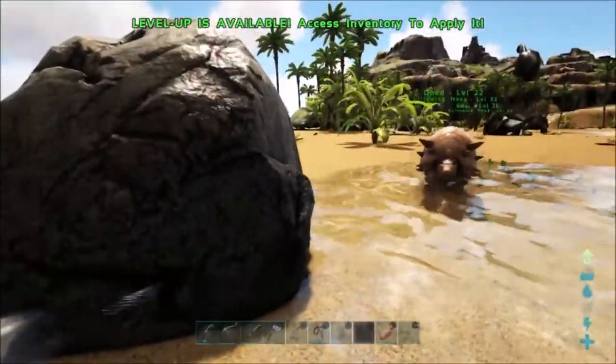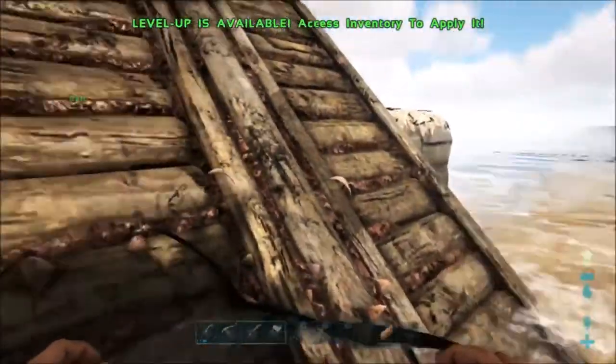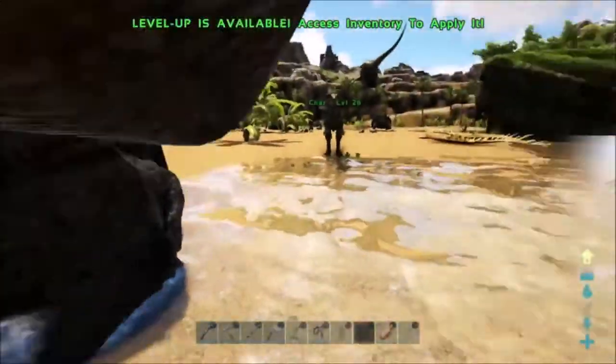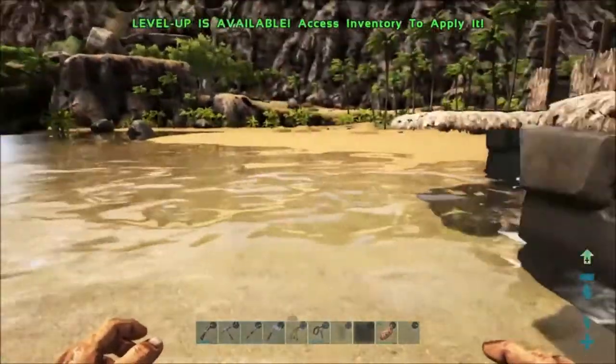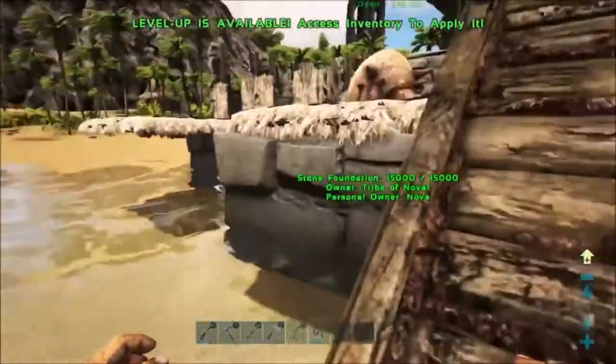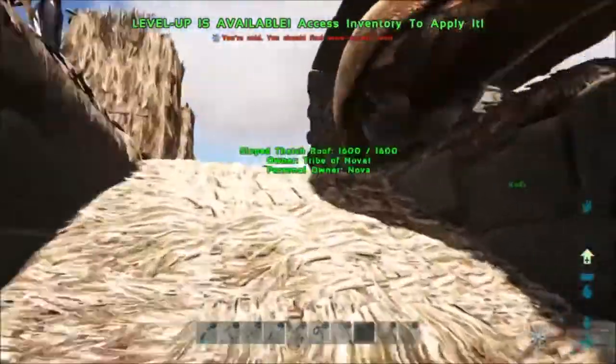Now, when you can ride a Doedicurus, your weight actually contributes towards his weight capacity. Oh no, he's right on top of me — get off me, guy! I can't move if he's on top of me. So it's actually really effective to learn how to do this because he can carry more stone that way.